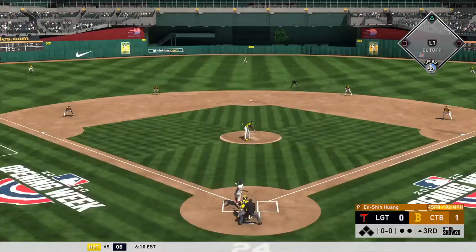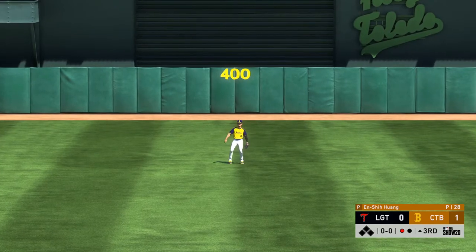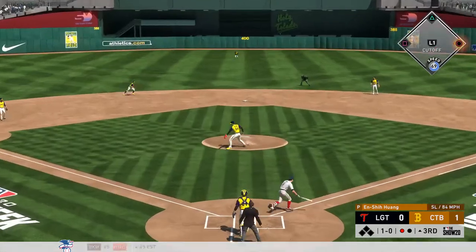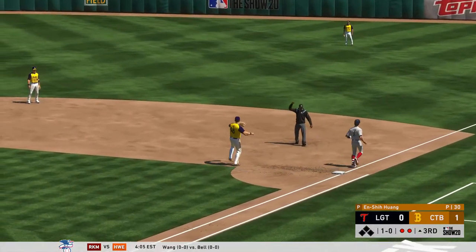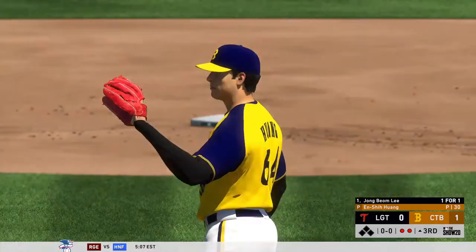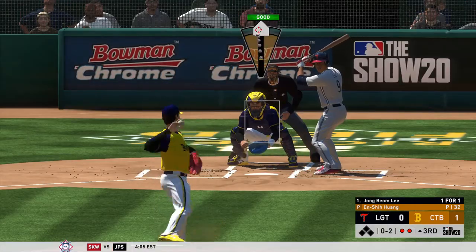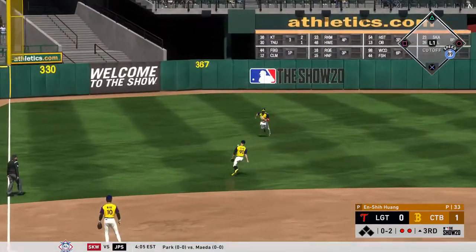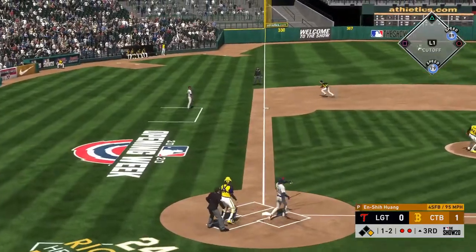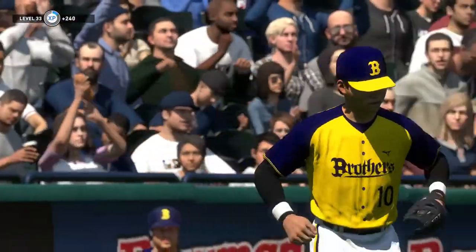First offering on its way — line drive to center field, Chang is right there, one down. Weak rounder back to the mound. Keep shot out towards short and that'll get down for a two-out single. He gets there as he had a lot of ground to cover that time, and the side is retired.